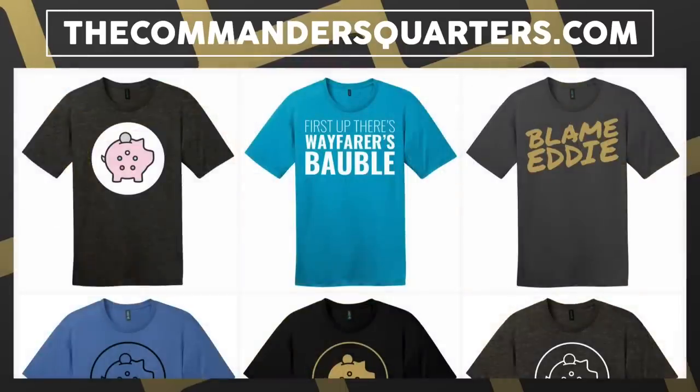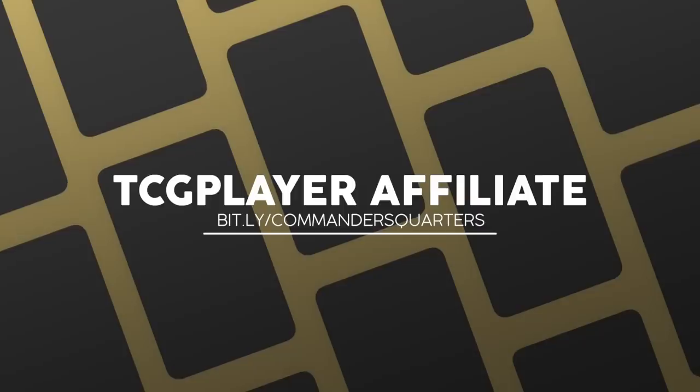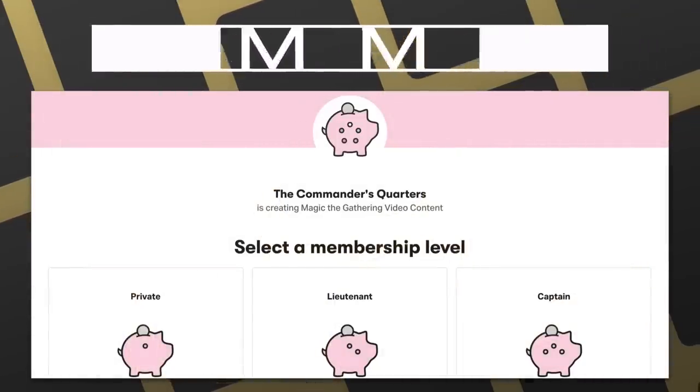You can also go check out our playmats and other merchandise at thecommandersquarters.com. We also have a ton of brand new t-shirt designs in stock, so make sure you check those out as well. Another easy way to support this show is with our TCG Player affiliate links — whether you're buying a deck or individual cards, you can use the general link right here or one in the description. And the final way to support this show is by becoming a patron — there are many benefits to being a patron, and I truly couldn't do this without all their support.